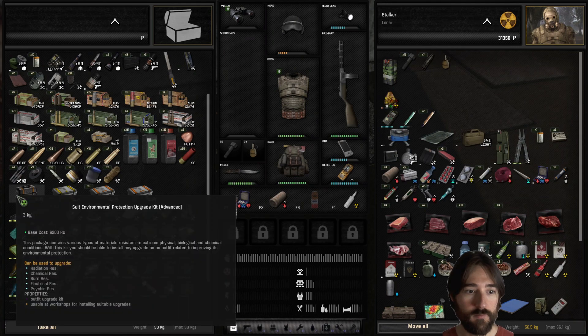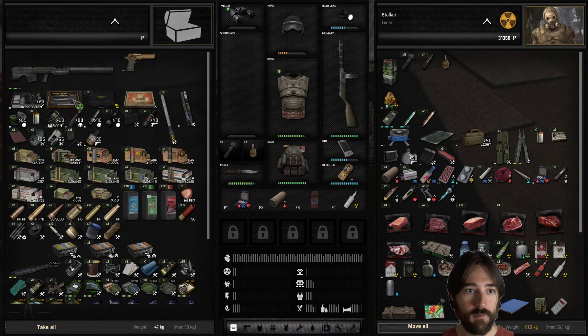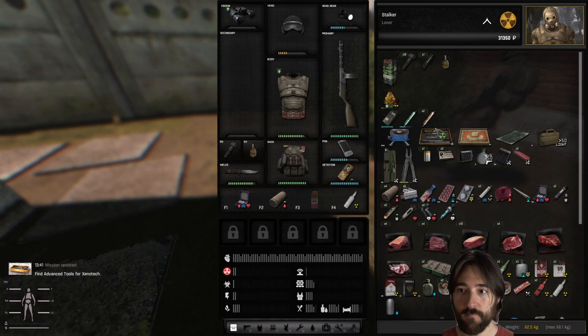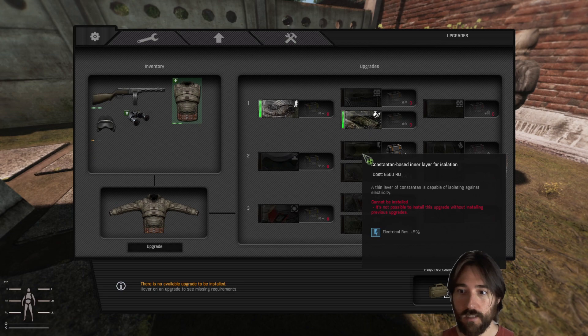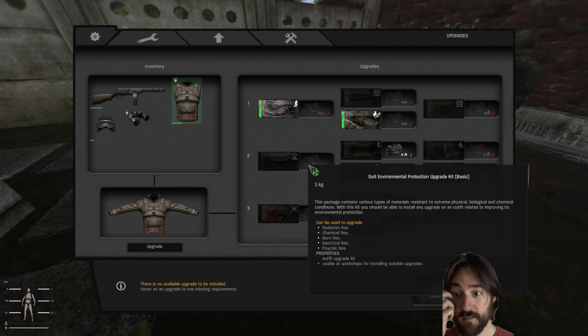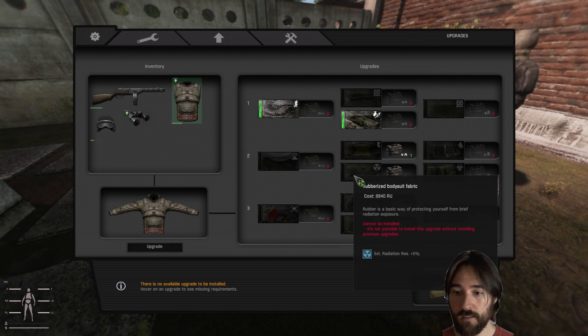Let's do the suit environmental protection kit - can it be upgraded? Upgraded at workshops. Let me grab the advanced tools and see if I can install this upgrade here. Open workbench - I do have an upgrade board right? Not possible to install without the previous upgrade, so I need the basic environmental protection even though I have the advanced, which would give me radiation resistance.